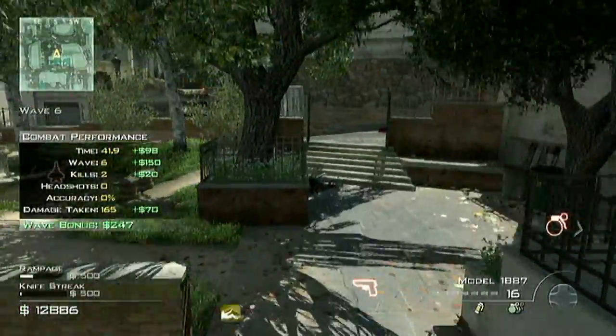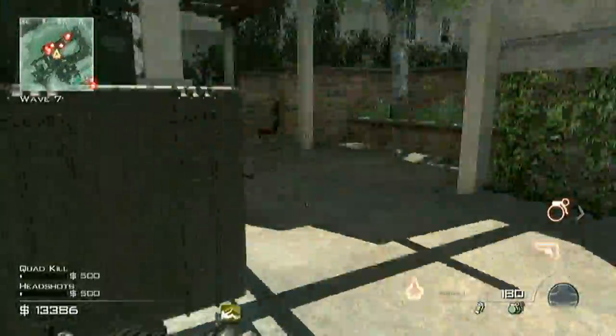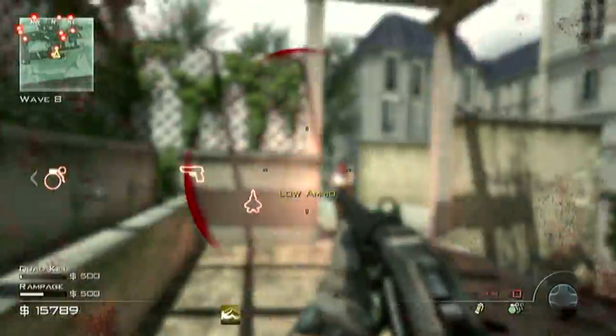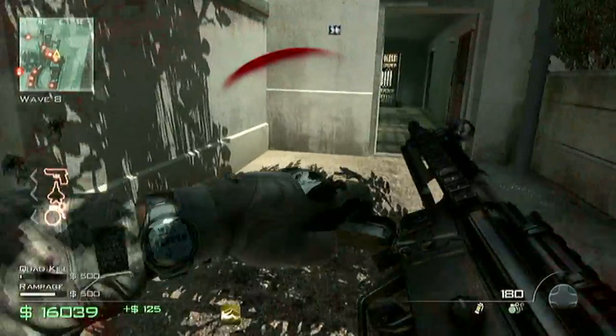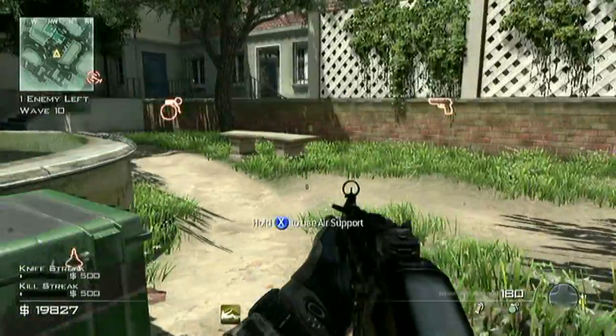Wave seven is the first time C4 guys come. You can either shoot them once, or my favorite way is to just knife them. Once your ammo runs out, you can start using the MP5 — since I had 180 ammo I decided to pick it up and use it really quick.